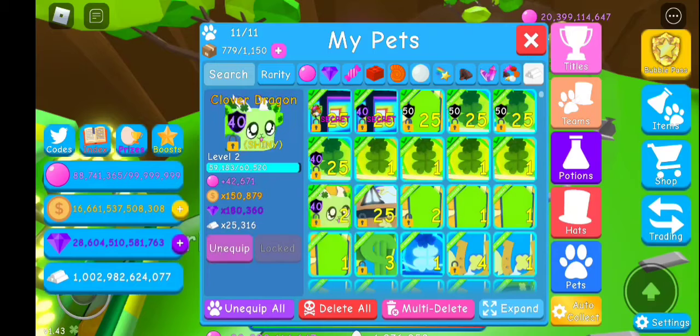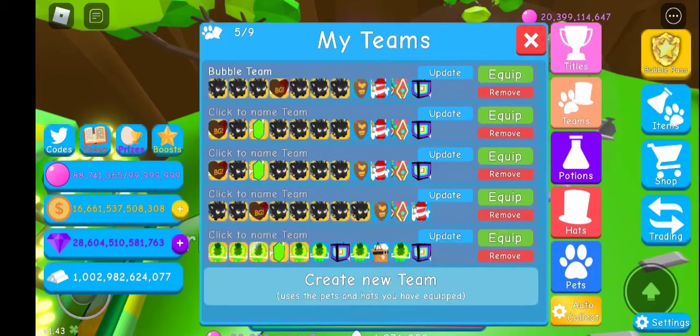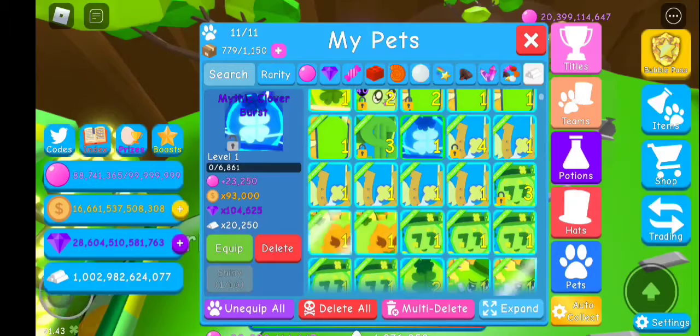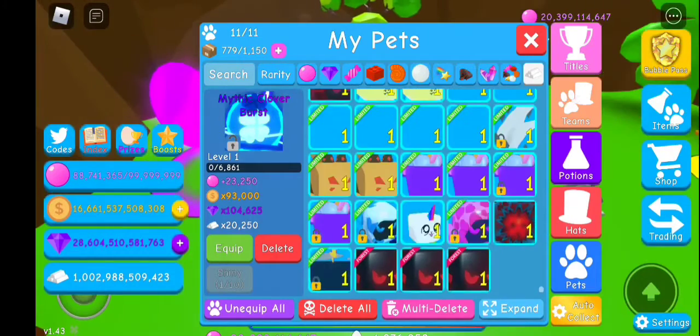Alright, I'll equip this — okay, now this is our new team, until I can probably level this one up and a few other things. So now we have five secret pets.